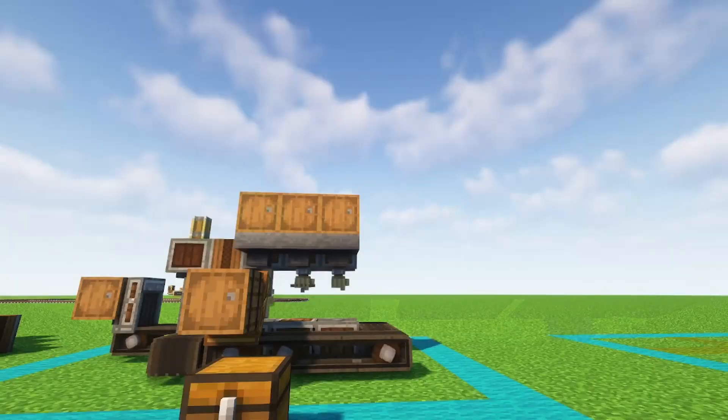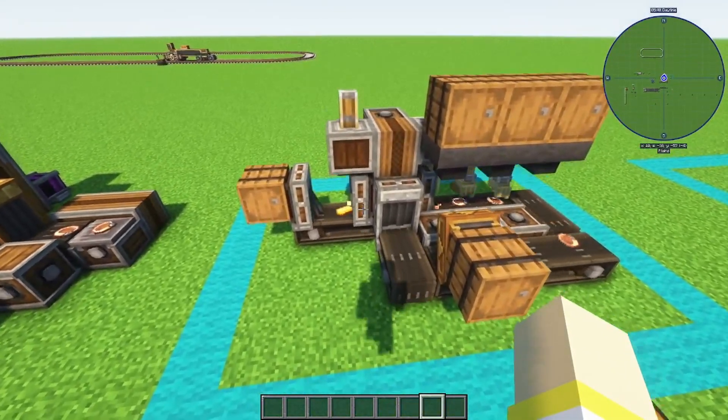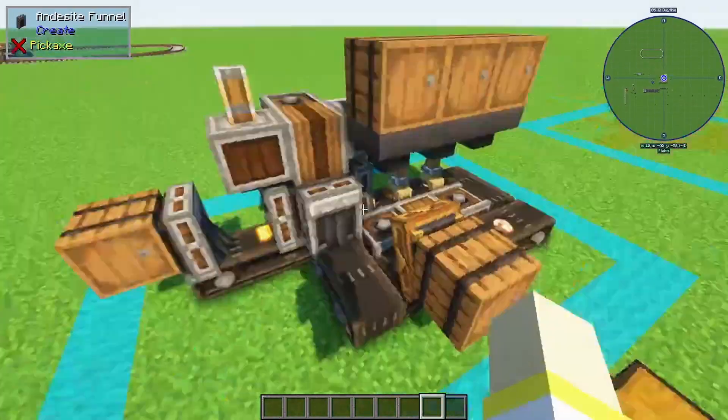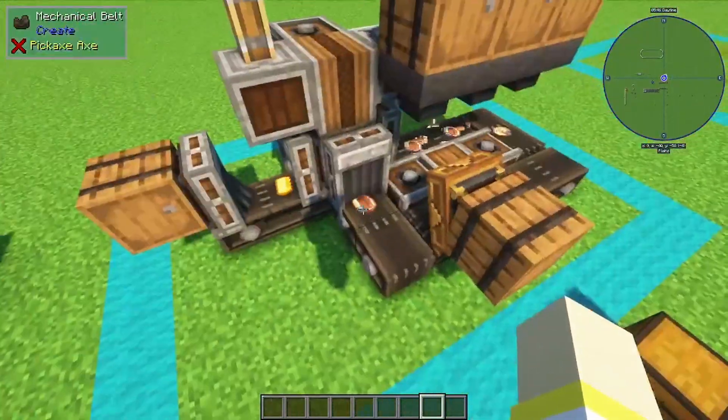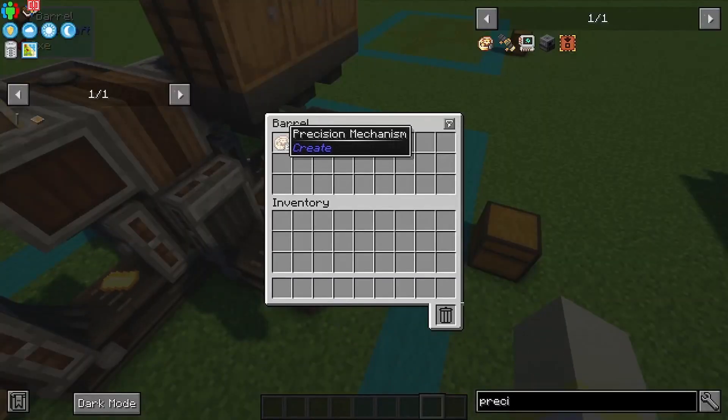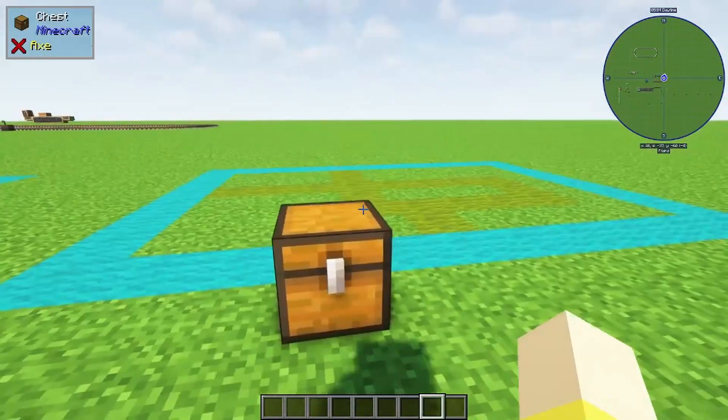So I'm going to show you what I came up with. I'm going to call it a recycler. It actually just spins items around into an item vault until all five sequences are done, and then it picks up the complete ones into this chest. I'm going to show you how to make it.